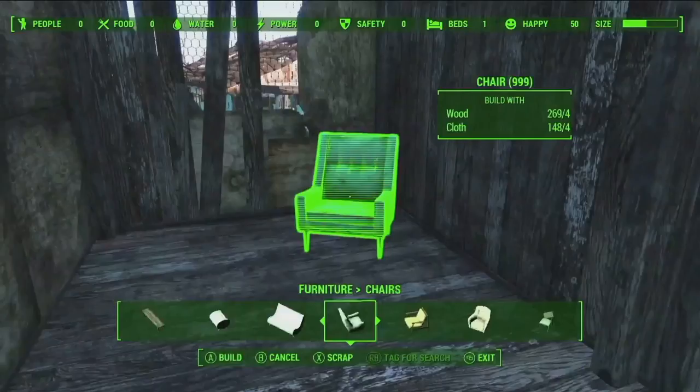This crafting system carries over to other things in the world. So let's say you want to build a scope — the game will tell you which components you need, and those components are found in all of the items in the world. You could decide to build this scope out of, say, a microscope, a toy car, duct tape, an alarm clock, and such. We like to fill our worlds with thousands of items that you can interact with.